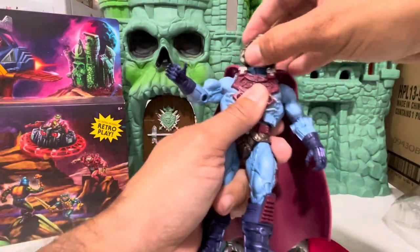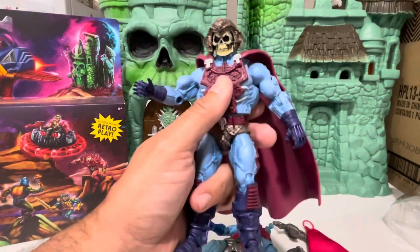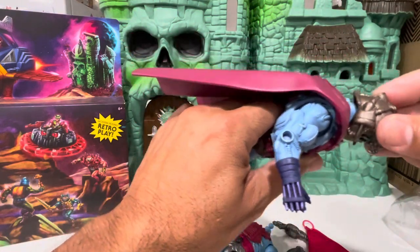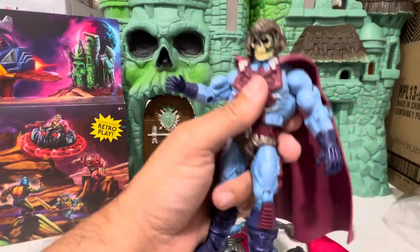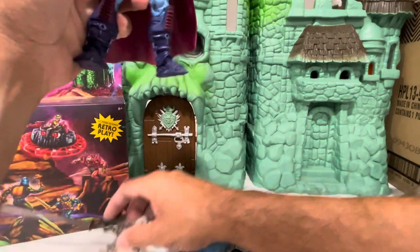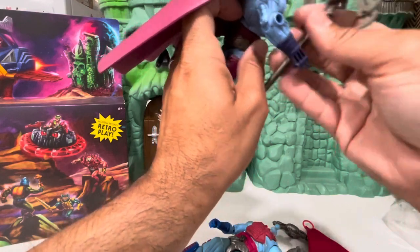Another negative on the classics is his head didn't go back because of this big old chest armor that they put over him — it goes too high in the back.